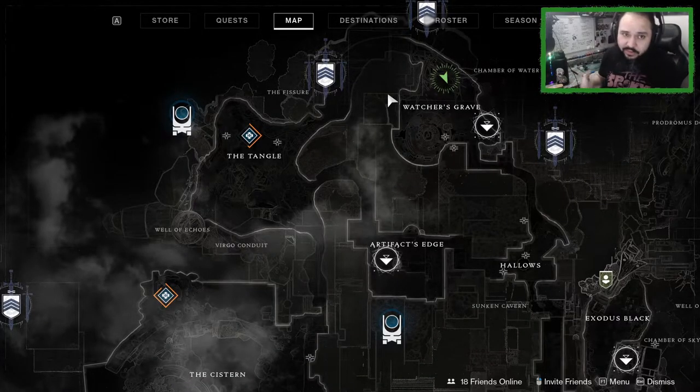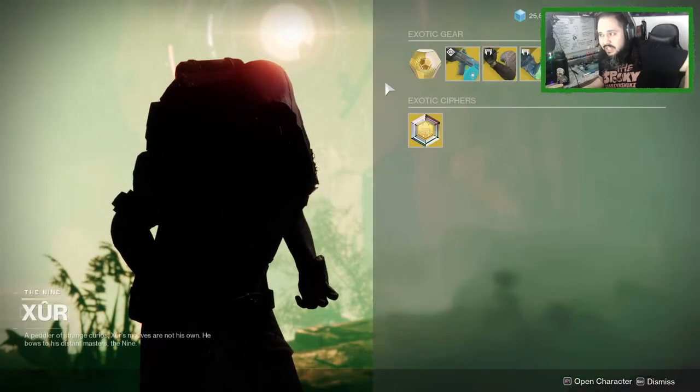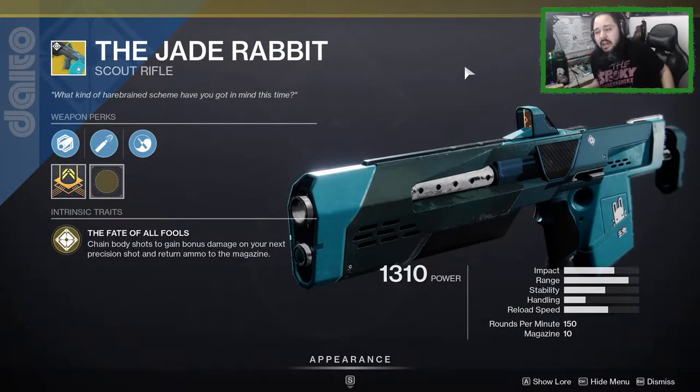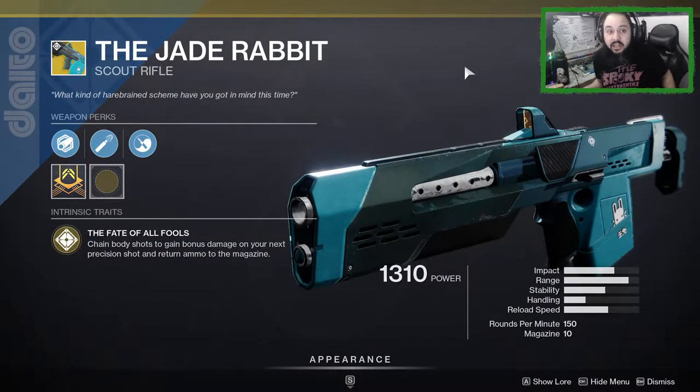Xur is on Watcher's Grave in Nessus. He's currently selling Jade Rabbit — it's a pretty good weapon. It's really good in momentum control.